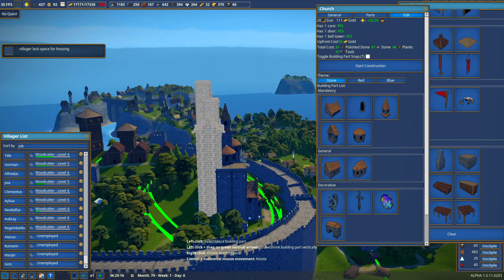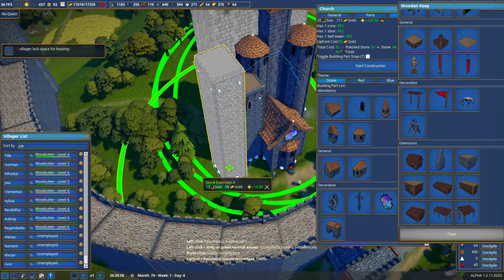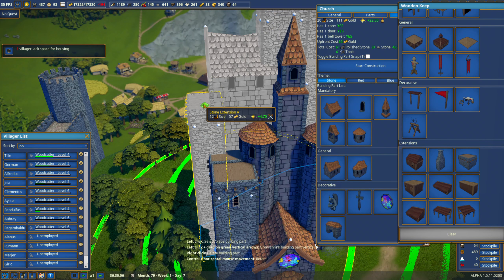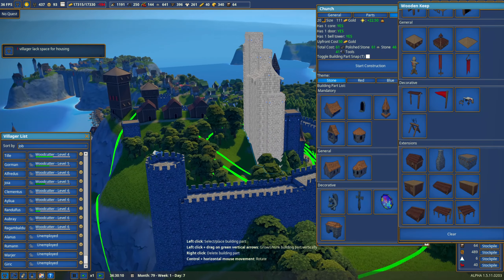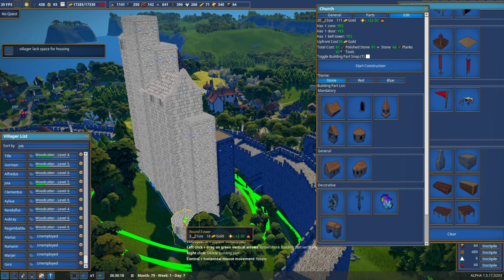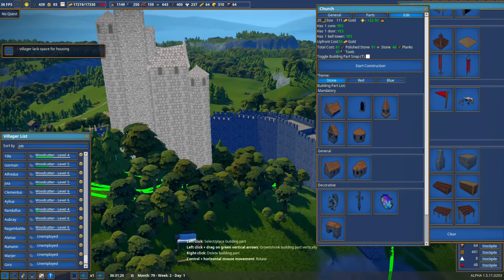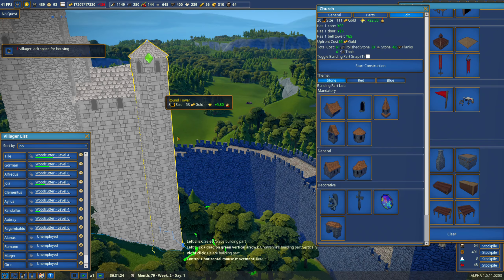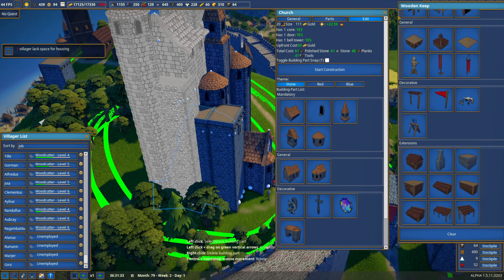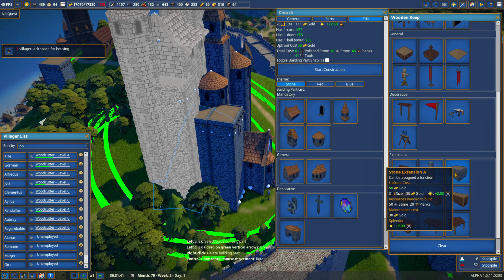One villager lacks space for housing — it's okay, I'm working on it. Mostly square with this — it doesn't matter if it's not square, it'll look kind of cool. Let's do another round tower on the back side since we've got a corner thing going on. For the church we're looking at 61 polished stone; for the keeps, 616 regular stone. I want to spend as much stone as possible.